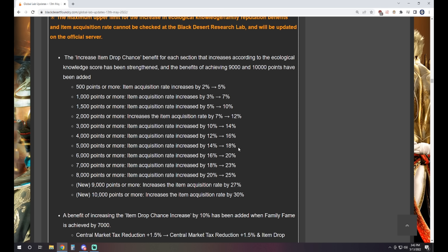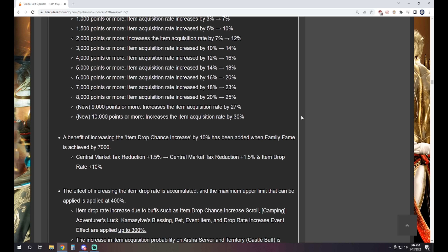Family fame is also picking up a new benefit. In addition to the market tax reduction effect of having 7,000 family fame, you're also going to get an item drop rate plus 10% added. So just having 10,000 ecology and the 10% from 7,000 family fame gives you an extra 40% drop rate right there, which is pretty cool.